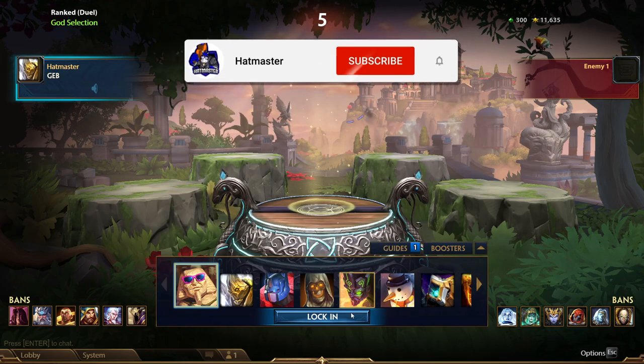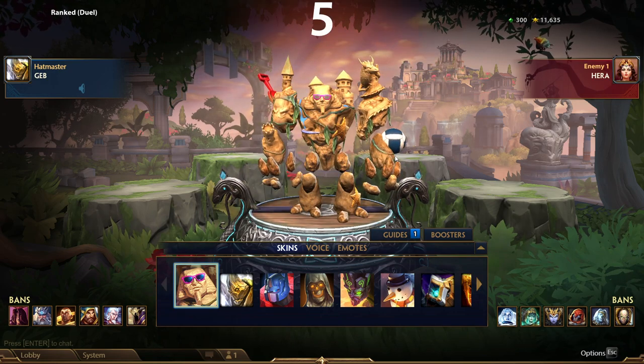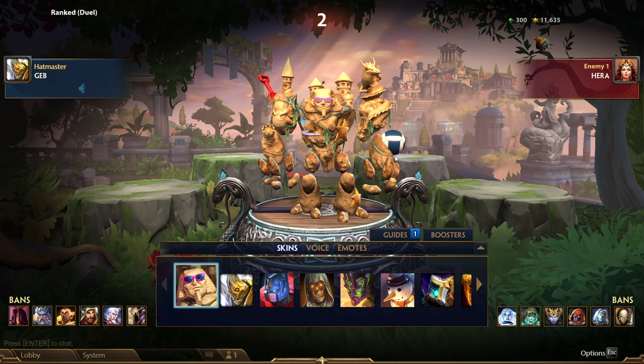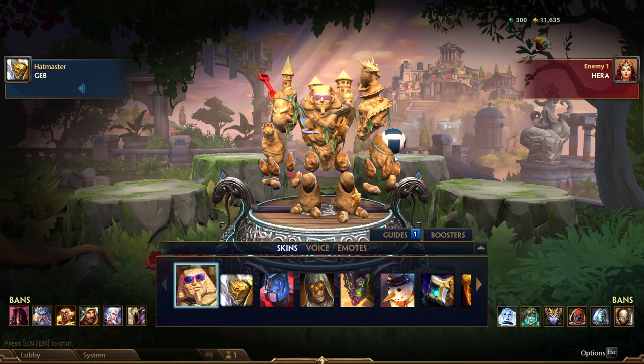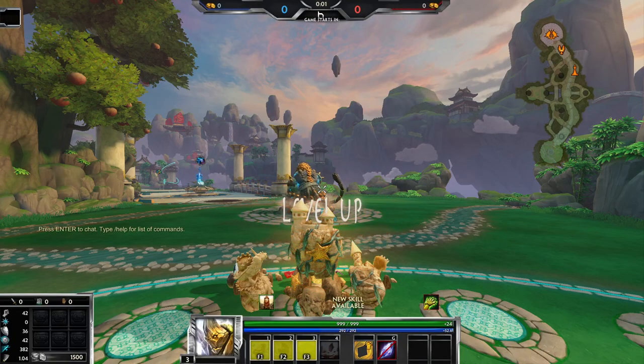Hey everybody, how's it going? Today we're going to be playing some Geb and we're up against Hera. In a way this is good because Hera is a god without a leap, which is good for Geb. Normally playing Geb I'd go Bomba's Hammer with attack speed, and I think Geb could win this with an auto attack build against Hera, mostly because she doesn't have an escape. But I want to try Sphinx Bobble on Geb.